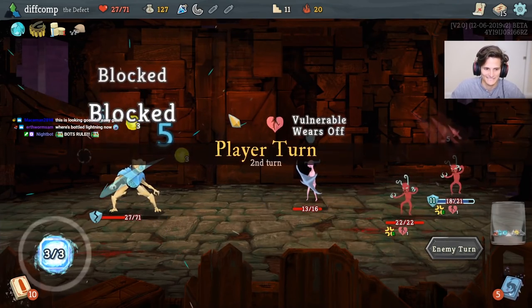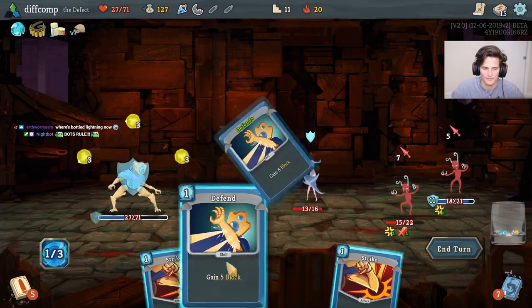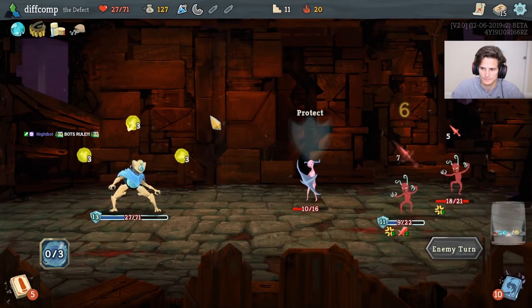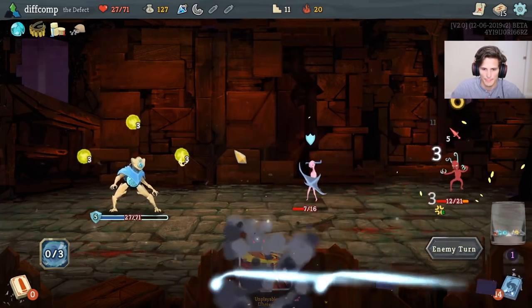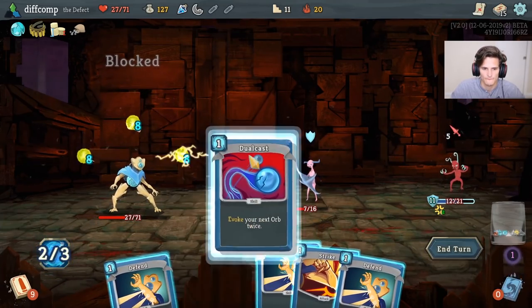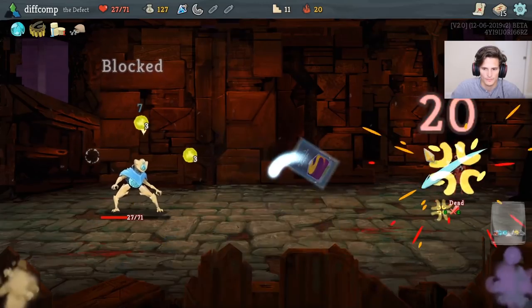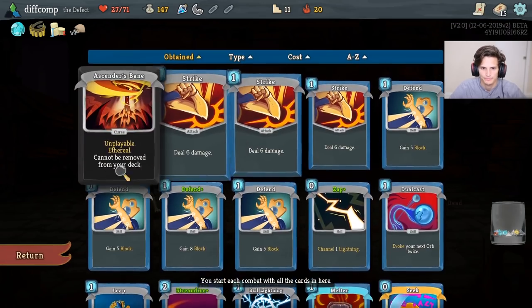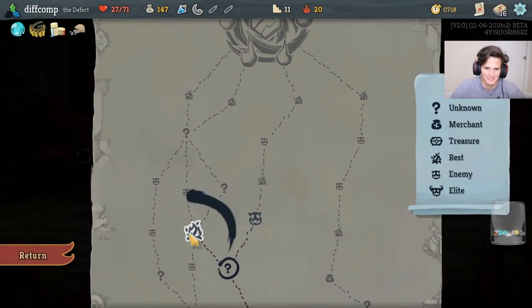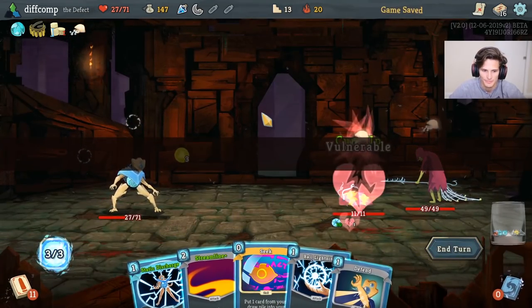We'll just borrow Lightning now. We have good early game cards for sure. Static Discharge, Barrage, or Cool-Headed? I think we should get some Frost, but Static Discharge is just better - straight up, it's just better. We do need to get some block though after this.